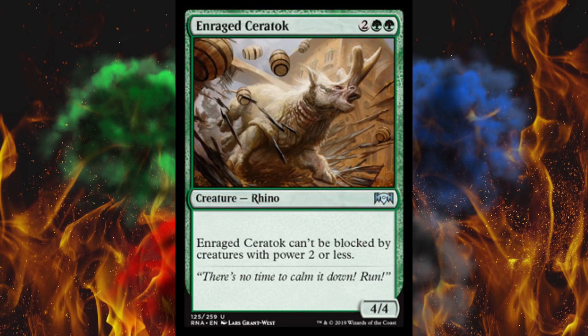Next up, Enraged Saratok. It's a 4/4 for 4, and it can't be blocked by creatures with power 2 or less — kind of semi-unblockable. I can't stand this effect on Steel Leaf Champion; it just gets in the way so much and people forget it. It's just stupid and annoying. Just give it trample if you want to get that excited about your stupid little Saratok. I hate this thing.